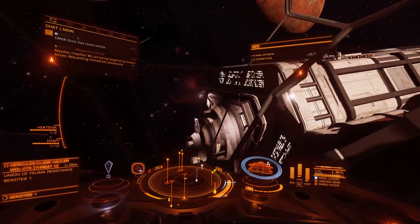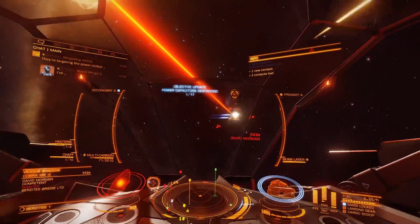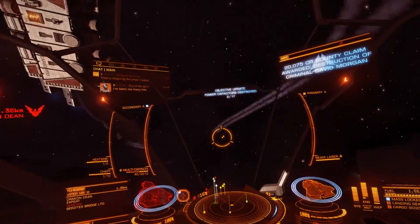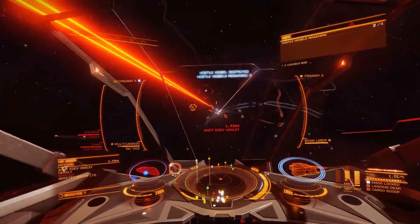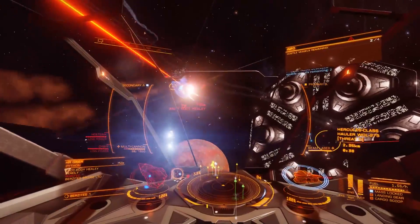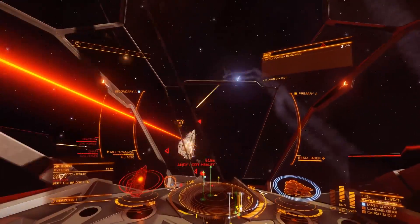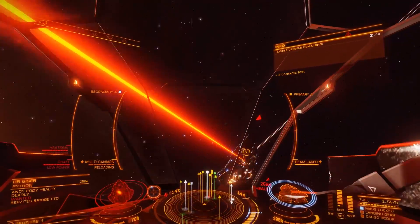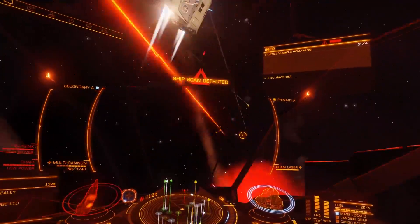They come in a number of waves, and periodically throughout the fight two things will happen. You'll get an update objective telling you how many modules on the megaship have been damaged, and this gives you some indication as to the progress made against the megaship. Also, the megaship will update you periodically as to how many hostiles are left. The whole scenario is voice-acted, and there's also quite a lot of background chatter going on, which really does a lot to bring the whole scenario to life.